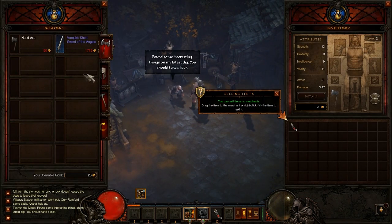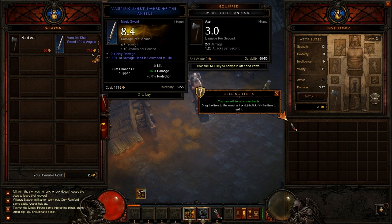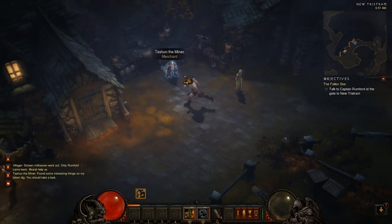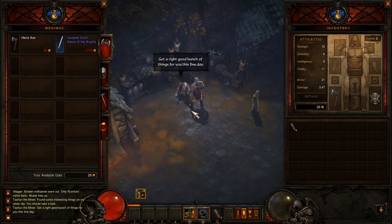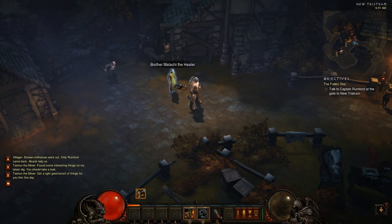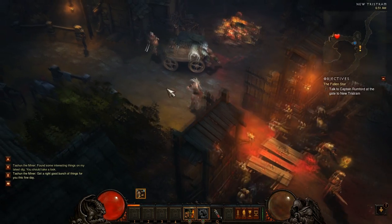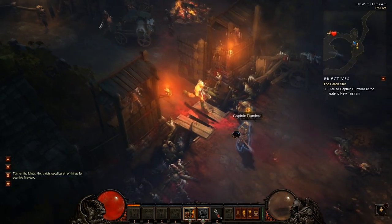'Found some interesting things on my latest dig, you should take a look.' What the heck - it costs 7,800 gold. I don't have that much. I don't want to get rid of my shield. This guy's voice - let me just quickly talk to him again: 'Got a right good bunch of things for you this fine day.' If anyone doesn't know who that is - that guy voices Kenpachi from Bleach and Jiraiya from Naruto.